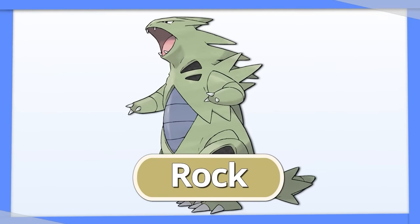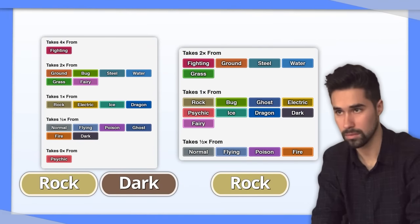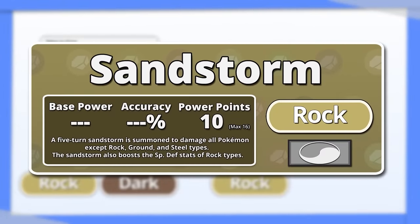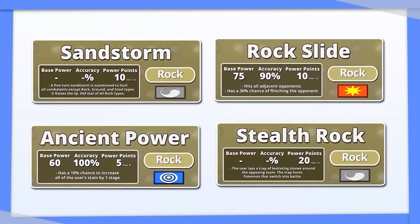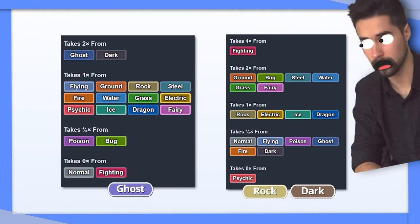Tyranitar — I have a hot take for this one. I think Rock might be the best Tera type for Tyranitar. Sure, you don't lose most of your weaknesses, but you also don't lose the Special Defense boost Sandstorm gives you, plus you get a damage boost to your Rock type attacks. Alternatively, Ghost is good for a cheeky immunity to what used to be a 4x weakness to Fighting.